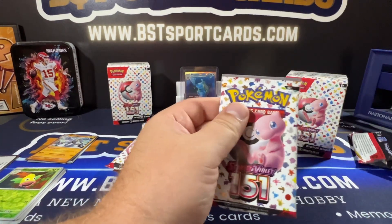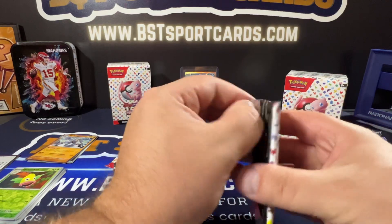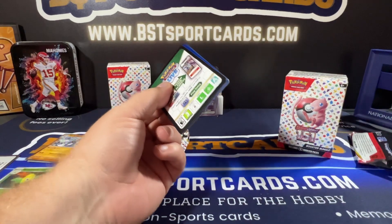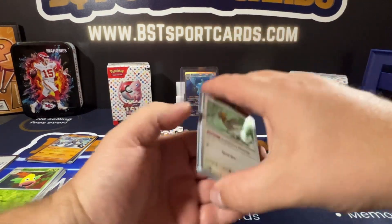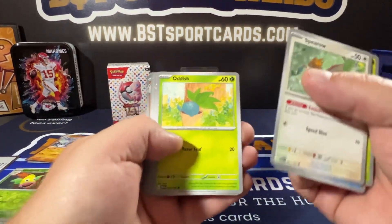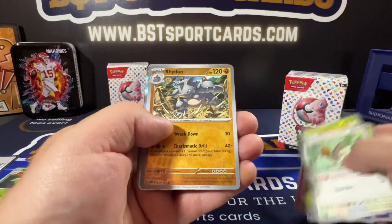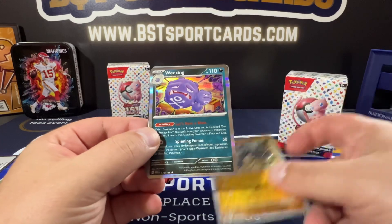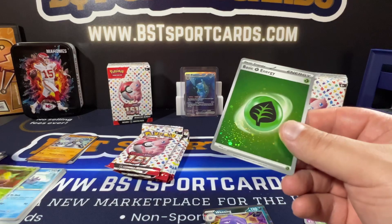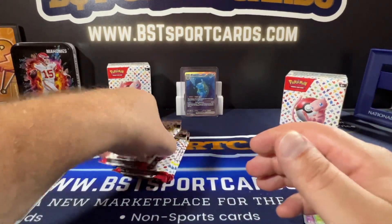Pack two. Sometimes it's a little hard to open. Go a little bit faster. Okay — Oddish, Gloom, and here we go, right on. And then Wheezing. Then a Basic Energy. Borth.